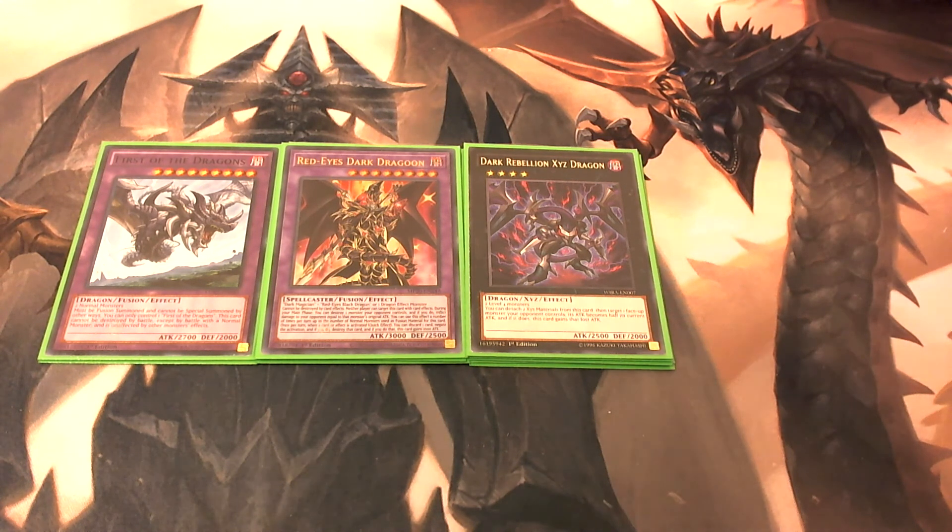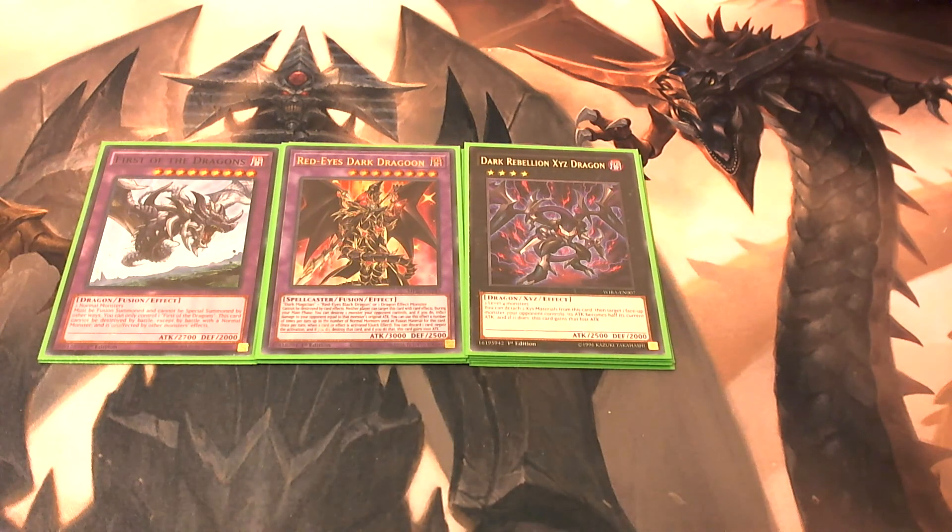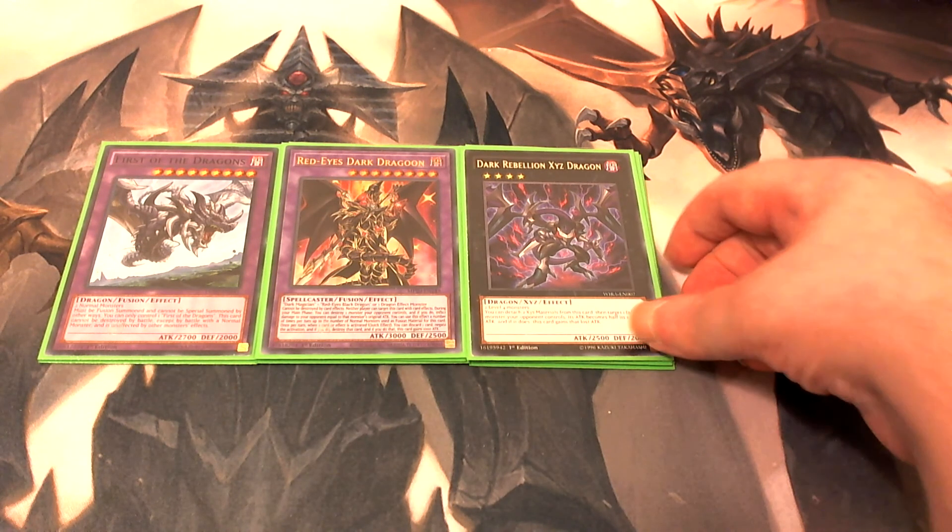You can detach one material from Dark Rebellion XYZ Dragon and target one face-up monster your opponent controls — you cut that monster's attack points in half and add them to his attack points. So it's just a good strong monster you can get out on your field.